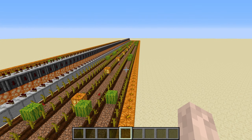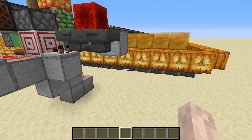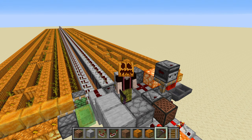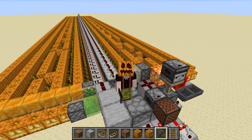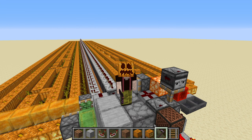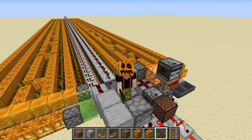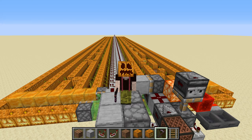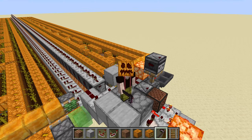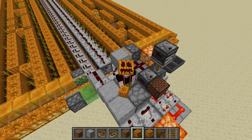Also, since there are so many more melon slices than pumpkins, the loot system might not be able to keep up with a larger farm, so keep that in mind. That should be it for this short showcase. I will have links in the description to the world download and a video explaining what the tethered flying machine is about. If you have any questions, ask them in the comments and I'll answer anything I understand. Thanks for watching, and have good pumpkins! Bye!